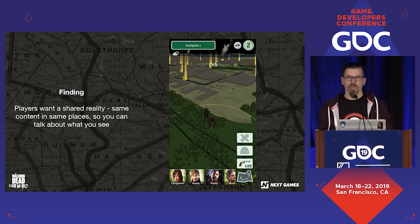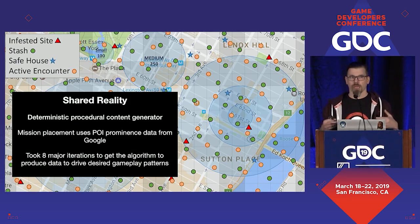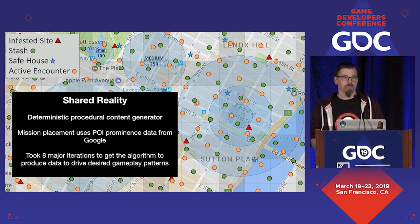One of the big findings was that players immediately started asking for shared reality. The first prototypes just randomly put stuff on the map, so when you went walking with your buddies, both of you saw different random points. If I saw something desirable and said let's go that direction, my friend would say they were seeing a different mission the other direction — that was really awkward. We realized we had to create a system to make sure all players share the same content: shared reality on the map. This brought us to iterating on a deterministic procedural content generator that produces the same results across the board for each player, using Google POI data with prominence information.